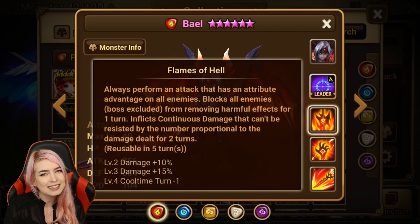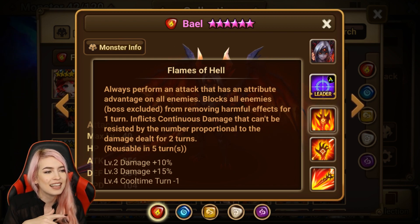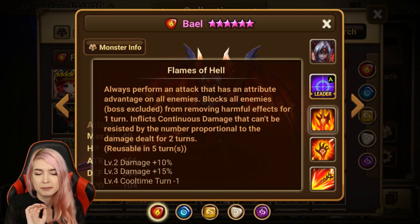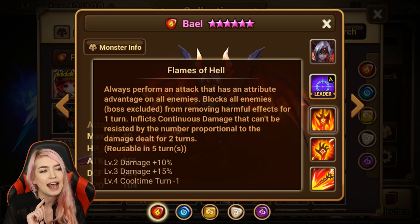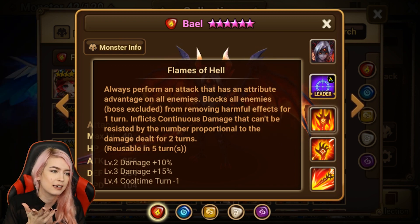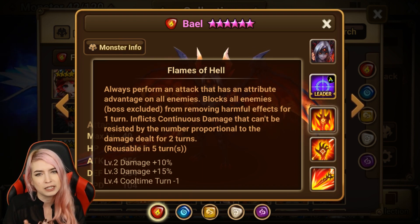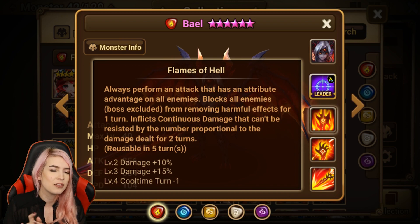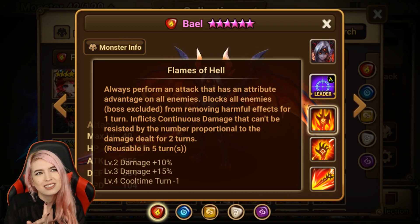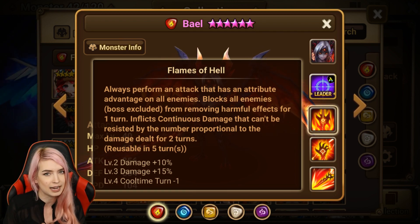With his skills, if we're looking at the Flames of Hell, something that they added in which was cool — and something unique to them — is it blocks all enemies, boss excluded, from removing harmful effects for one turn. I do feel like that's really cool, but having it for one turn is still kind of lacking. I feel like if it was a two-turn thing it would do a better job.